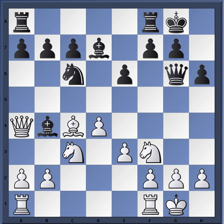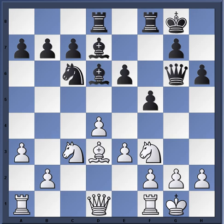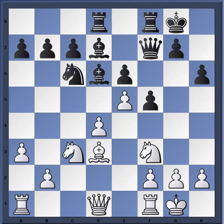After queen g6, to defend against that threat, white plays a move like queen d1, bishop d6, bishop d3, f5, a3, rook ad8 — a simple line. Then e4, which is important because black would like to play e5. After e4, queen f7, then e5 shutting down the black side, bishop e7 — white has a little bit more space but the game is definitely still up for grabs.